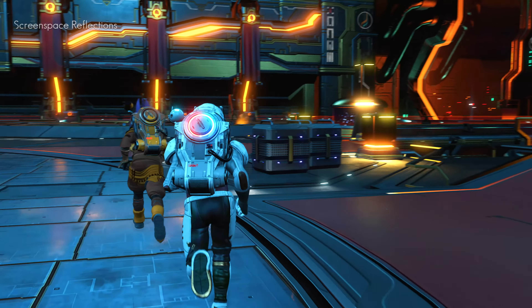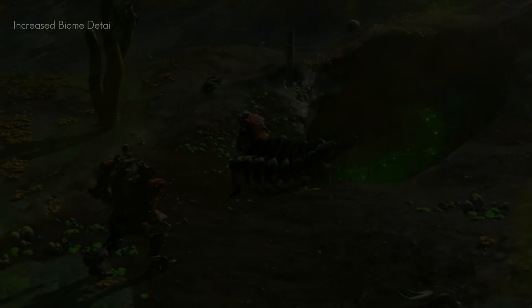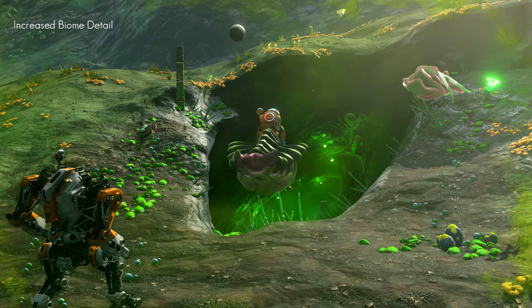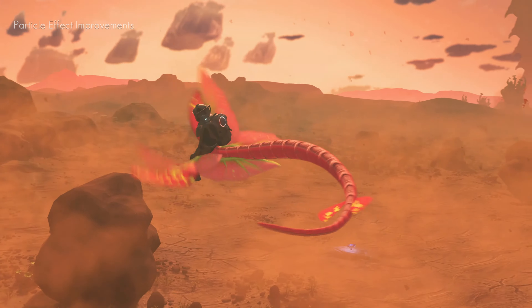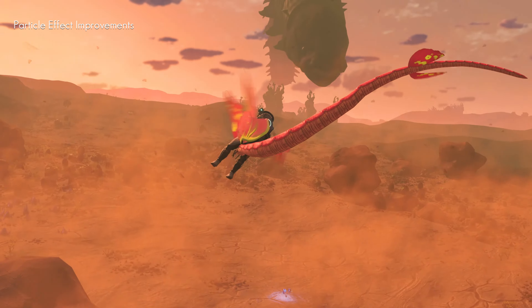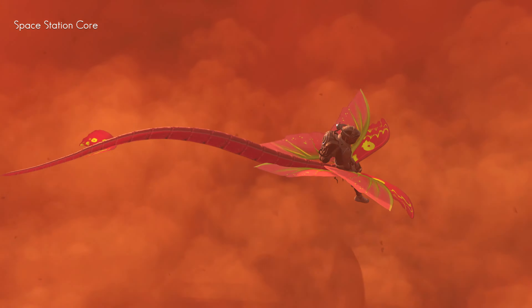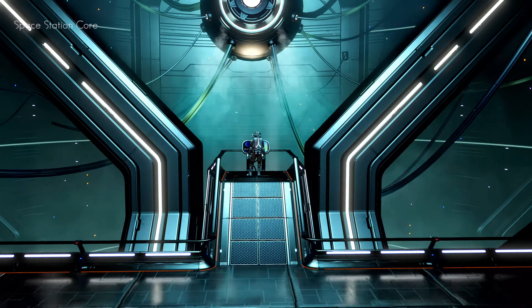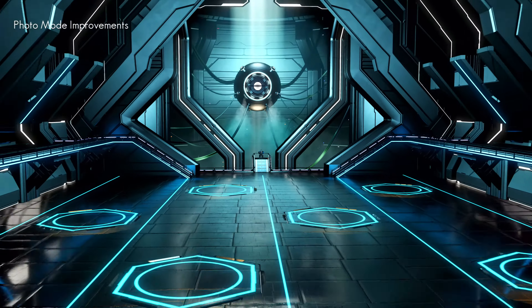Screen space reflections allow new reflective materials. Many biomes have increased detail and draw distances. Particle effects have been enhanced. Space interiors have been improved with new reflective materials and lighting.